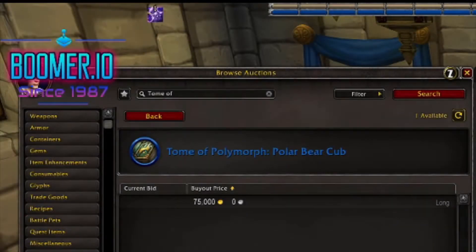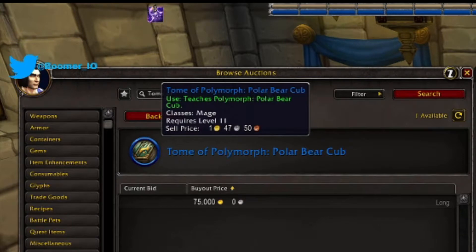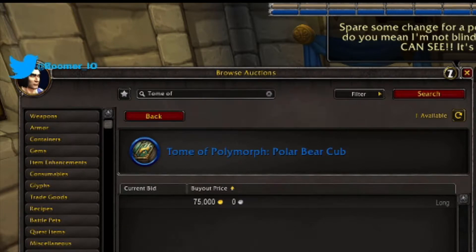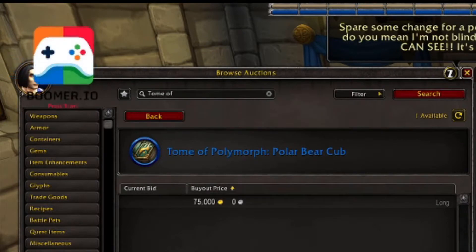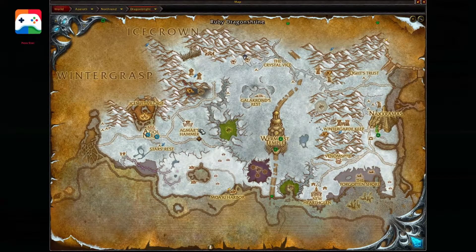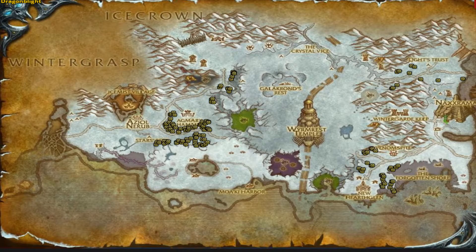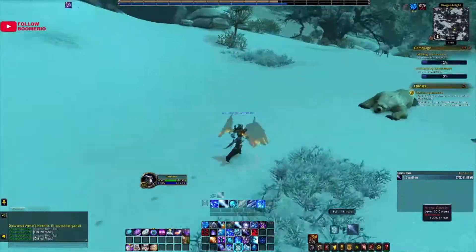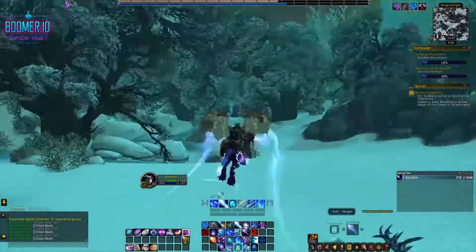First up is the Polymorph Polar Bear Cub. This is a mage-specific tome that you can get in the game — it's actually found in Northrend. As you can see, it's worth quite a bit of gold if you can farm some of these up. All you got to do is fly up to Northrend, fly around in this general area shown on the map, kill these grizzlies, and hope one of them drops. The drop rate is kind of steep, I'm going to warn you about that one.